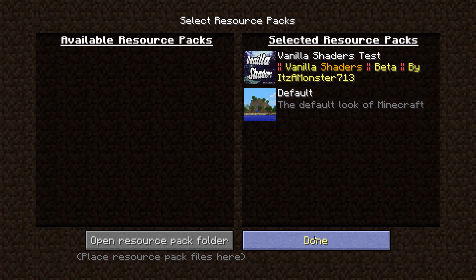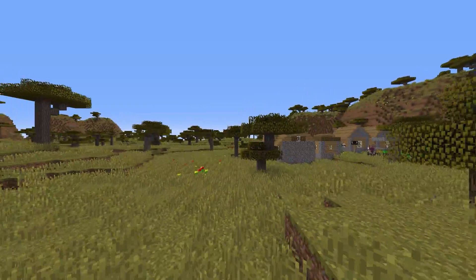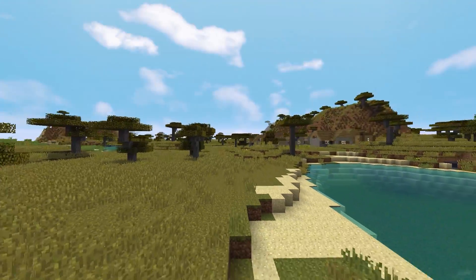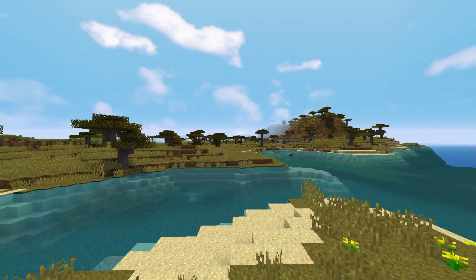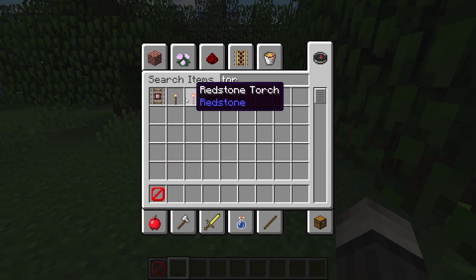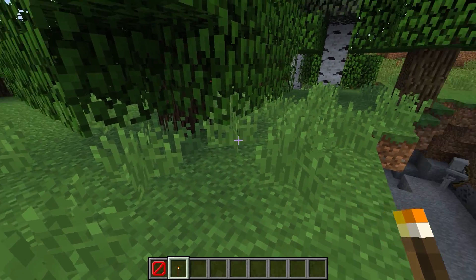And there we go, this is going to be vanilla shaders. I'm going to literally layer over the vanilla shaders compared to normal vanilla Minecraft so you're probably seeing that now — you guys should be able to see a massive difference. Hopefully you can see that the sky looks nice, the sun is amazing, and the water is cool.